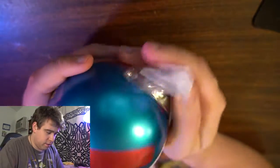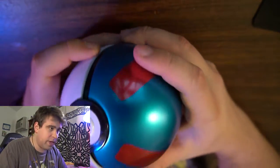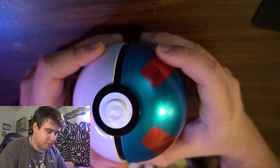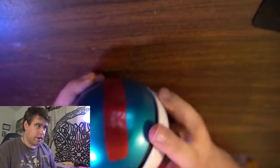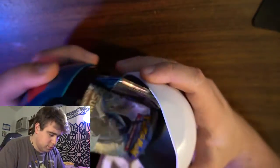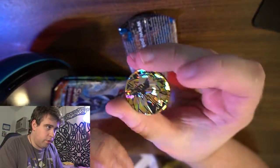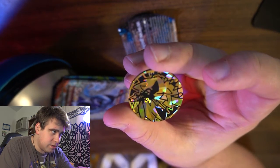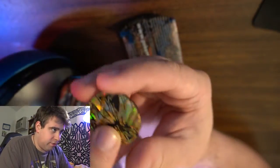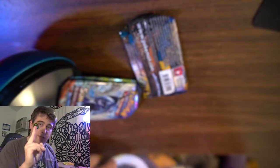Alright, we're in. We at least have the plastic cellophane off. So now this just pops off. Kind of neat. Inside contains a Zarude Aura coin. Zarude Aura is one of my favorite mythicals, so this is really cool.